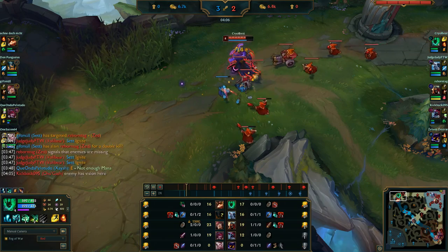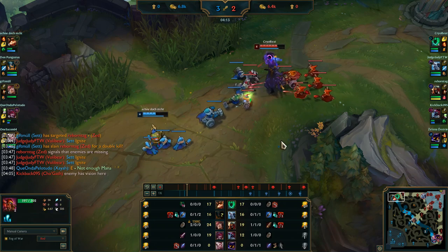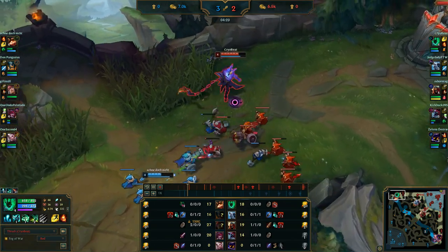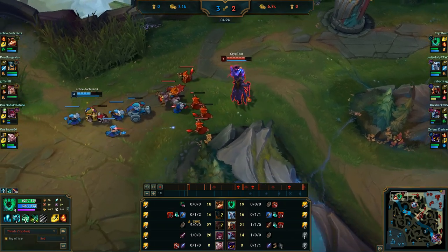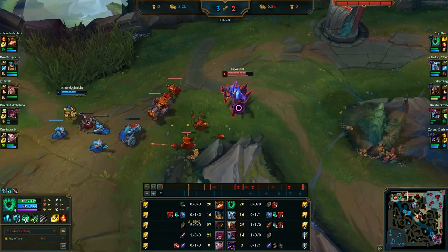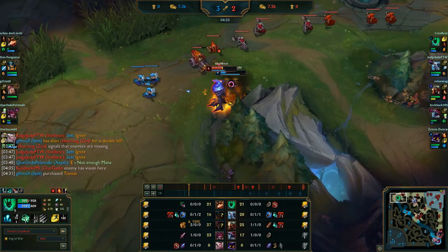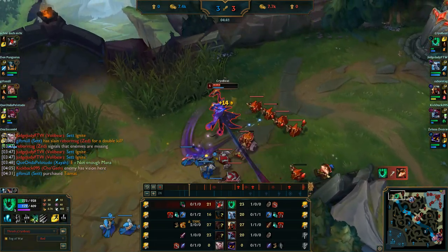With Fleet Footwork and Doran's Shield we're going to sustain back. We want to push towards us to freeze the lane — this puts Teemo in danger of ganks and makes it a lot easier for us to farm when we're close to our tower. We can always threaten with the turret; it doesn't matter if we don't actually use it, as long as we have that threat. We're very close to Teemo — go ahead and pop the ignite, hook him, and hit him with all our abilities.